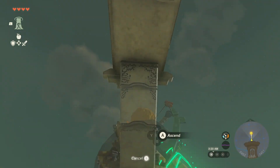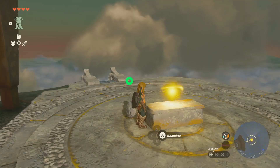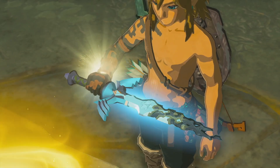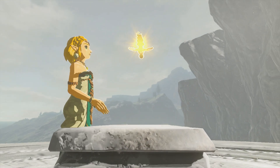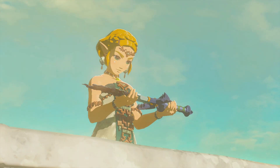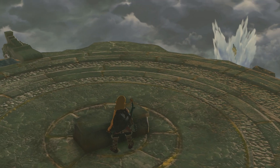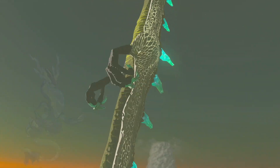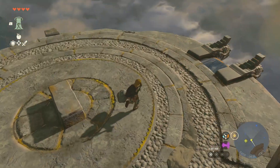We go across a bridge-like path, use the Ascend ability a few times, and find a ball of light waiting for us. Link takes out his damaged Master Sword and puts it into the ball of light — and we suddenly see Princess Zelda holding the Master Sword, which starts pulsing in her hands. Back as Link, we hear Zelda calling out that we have to find her, and we see Hyrule down below us. We have to jump down to Hyrule to start this part of the game.